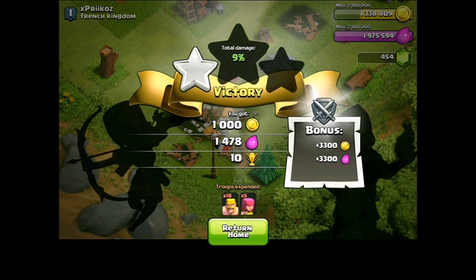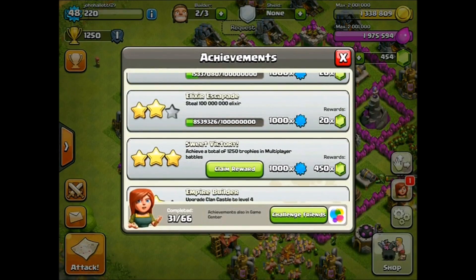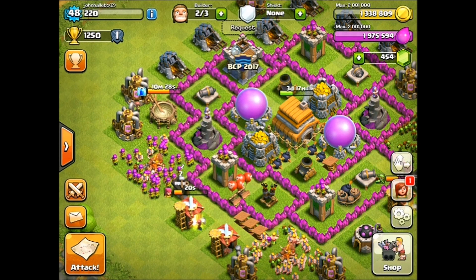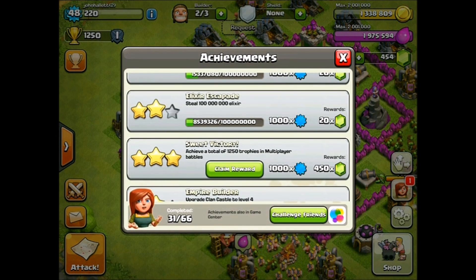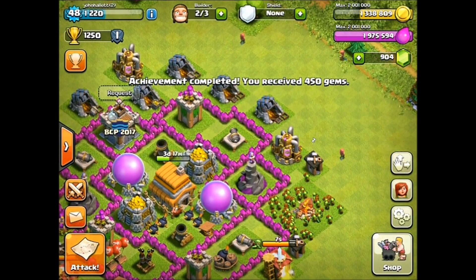Bam! And we should get an achievement — wait for it, it's coming. There she is! Sweet Victory — we nailed it right on the dot at 1250. That is quite the achievement. We're going to claim the reward right now — three, two, one — and bam! 904 gems! We're so close to getting that fourth builder.